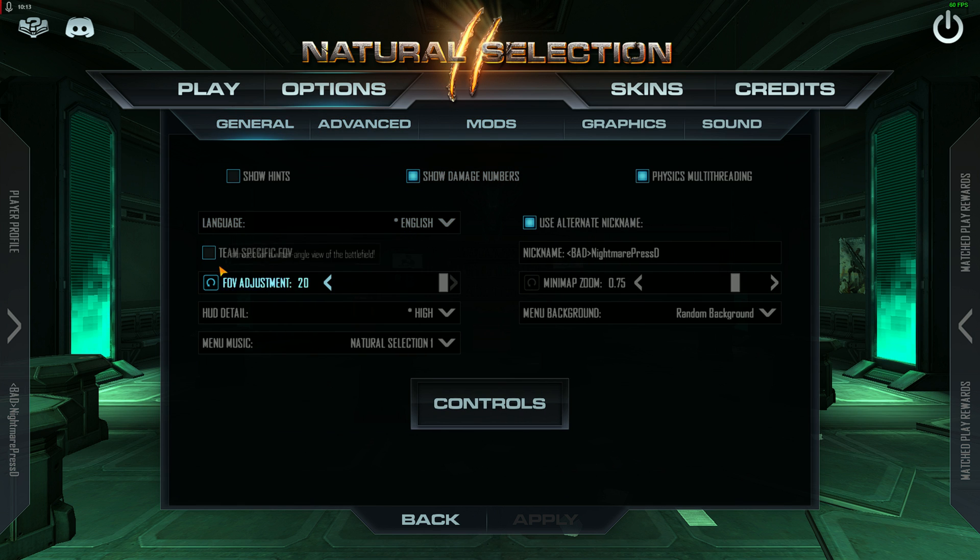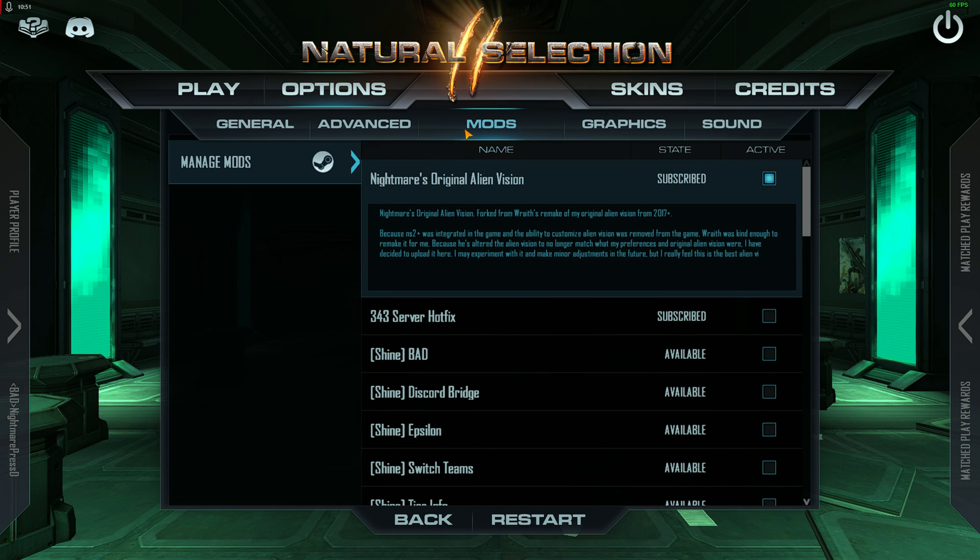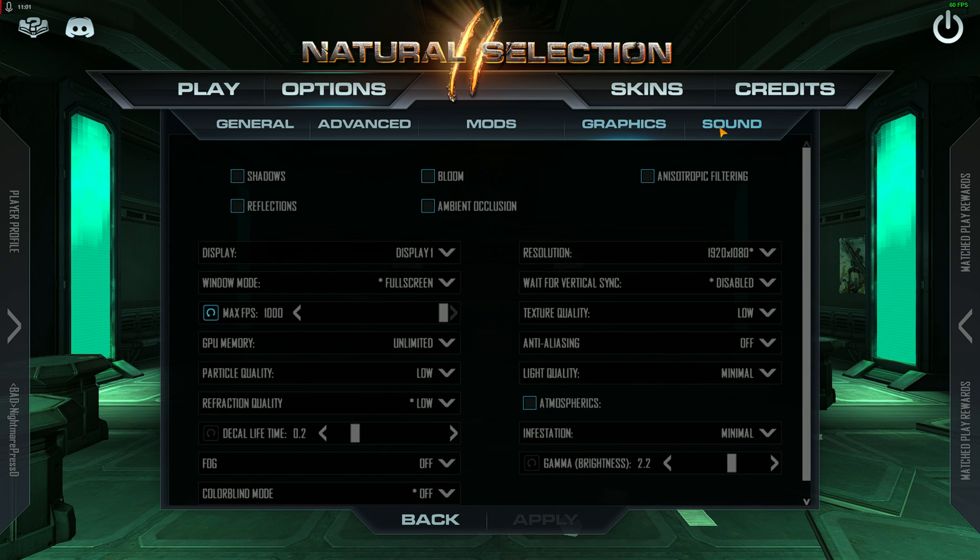Set your FOV to 20 — max it out. Also, go to the Steam Workshop, search Natural Selection 2, and look for my Alien Vision mod — subscribe to it. Then in the game's main menu, go to Mods, set it to Active, and hit Restart. I have a video that describes why I think it's amazing, and I strongly recommend using it.